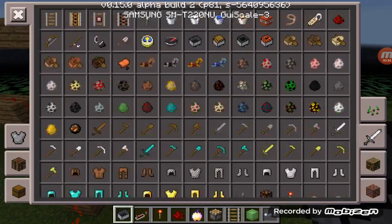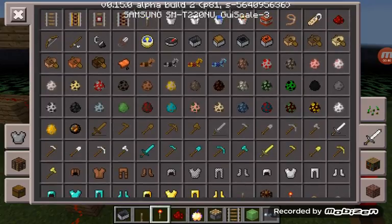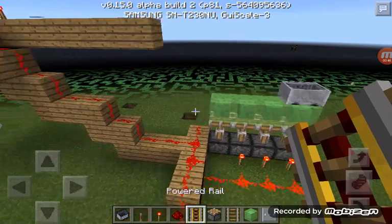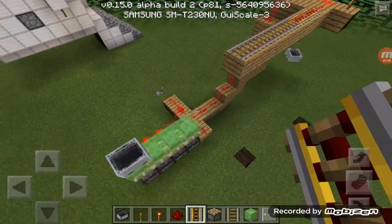I almost have all of that. I forgot the lever, redstone torch — oh yeah — and railroad: normal one and a powered one.